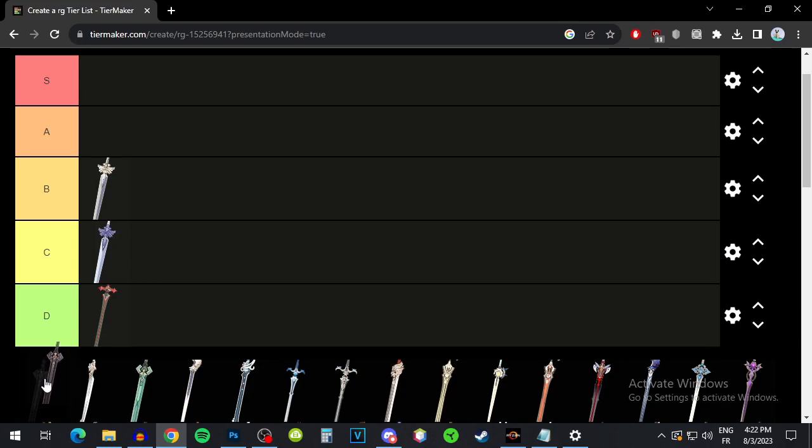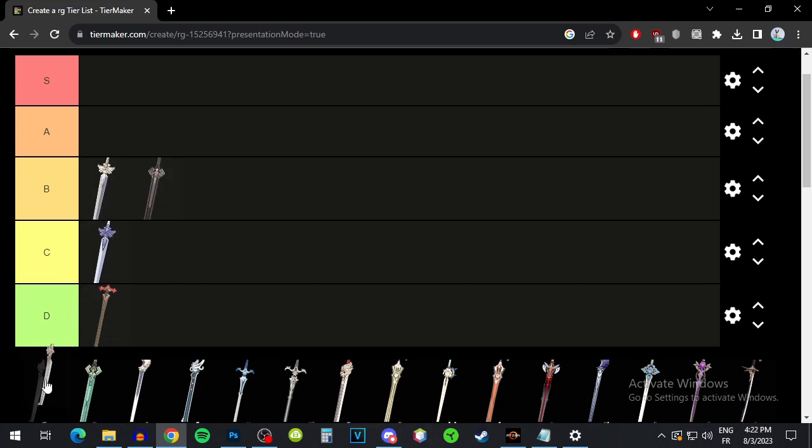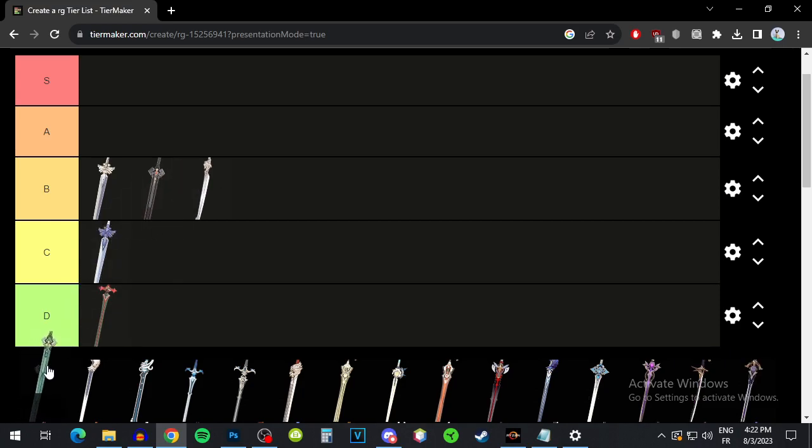Dark Iron Sword is elemental mastery, and it can also increase your attack. As I said, the two aren't really usable in the same scenario — elemental mastery and attack — generally speaking. But it's still a pretty usable weapon, especially for elemental mastery builds, so I'll put that B tier. Fillet Blade is just attack, pretty much the same thing as Cool Steel, so I'd also put that C tier. Skyrider Sword is just energy recharge and then increases your attack. You can use it as an energy recharge stat stick, but there are a lot of better energy recharge weapons, so it's usable but not that great — C tier.